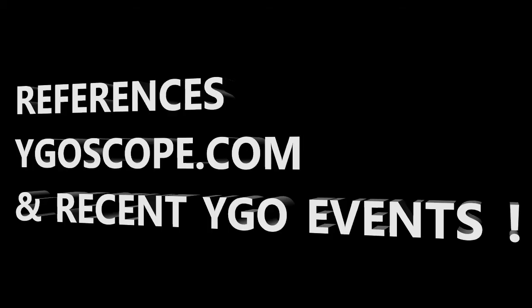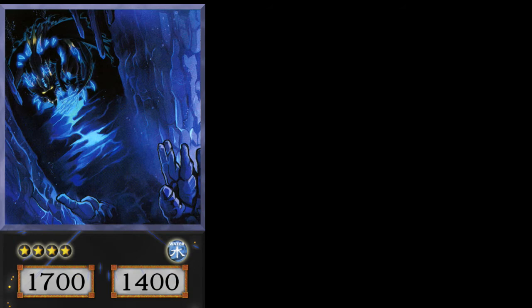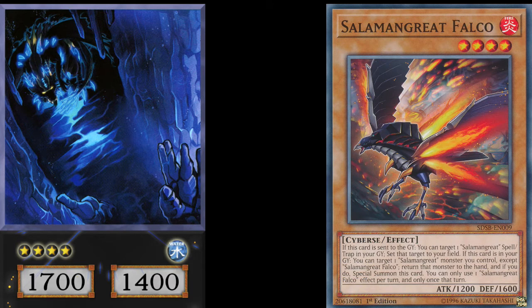When we talk about every card in the deck and the most powerful cards, before we even get to the Salomon Great cards, we have to realize how powerful Abyss Dweller is against this deck. When we talk about Abyss Dweller we have to take into account Salomon Great Falco being under Abyss Dweller — that's the most powerful thing about this deck. If you use YGOScope.com, it basically gives complete coverage of all the rank matches that take place on the rank ladder of Dueling Book.